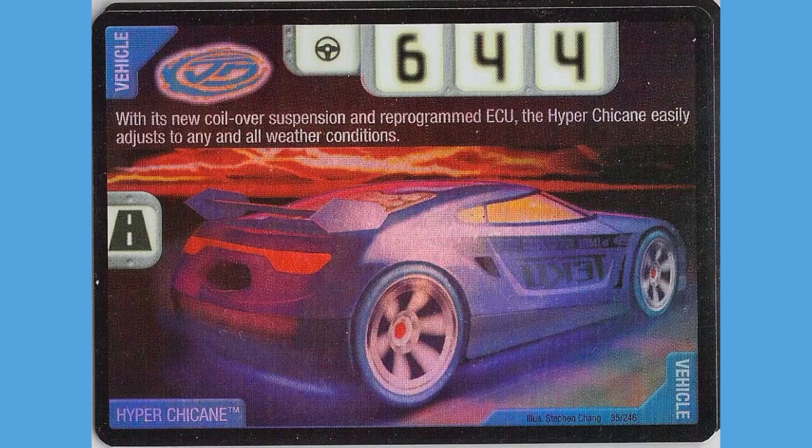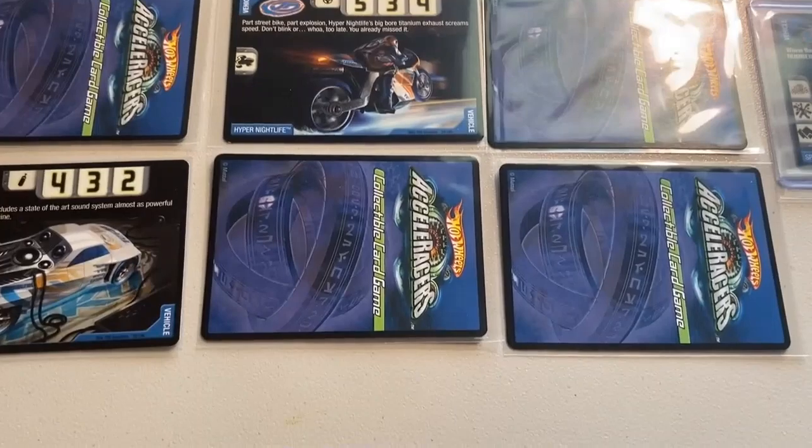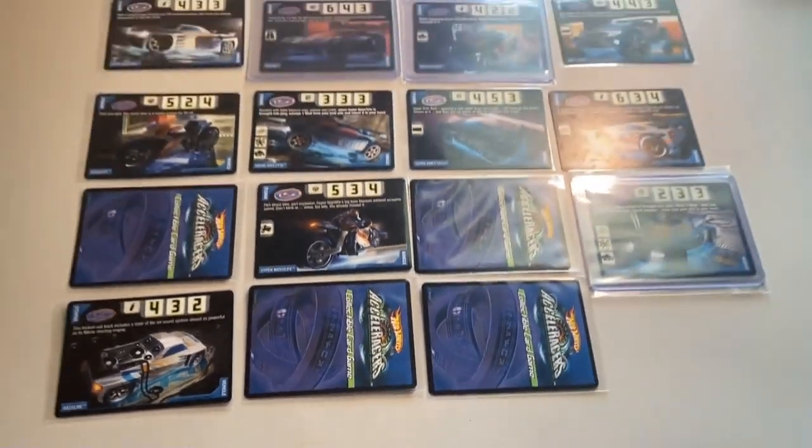At number 3 we have Hyper Chicane. Hyper Chicane and Hyper Synchro were so tough to choose between — the colors in the background of Hyper Chicane are absolutely gorgeous, especially with that holographic effect. But it just came up a little bit short. At number 2 we have Hyper Synchro. This card is absolutely gorgeous — I love the detailed shot of Synchro and I love that the wheels move as the car moves along. Unfortunately I don't have a copy on hand to show the holographic effect, but Hyper Synchro is absolutely gorgeous.